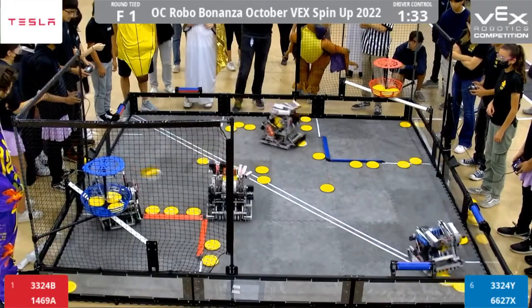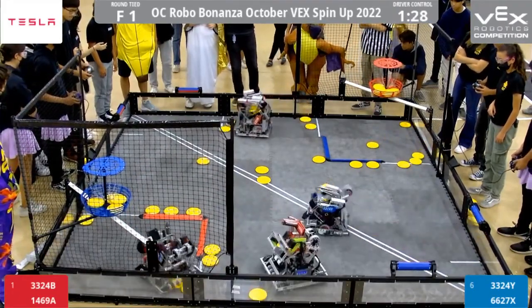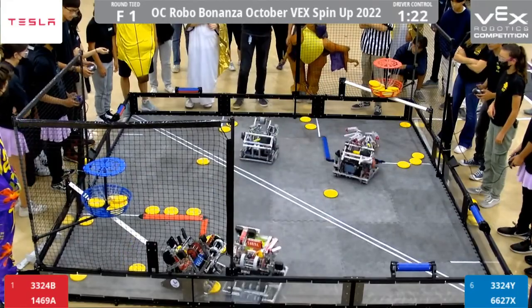Followed up by 3-3-2-4Y, not to be outdone by their sister team. 6-6-2-7X gets close, trying to scoot some more. 3-2-2-4B picking up some discs, starting to fill up that Red goal. Red with an early lead in the high goal disc, but Blue starting off with a lead in the rollers.